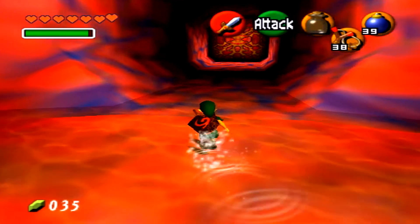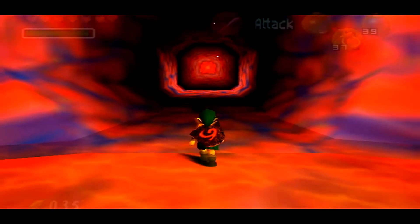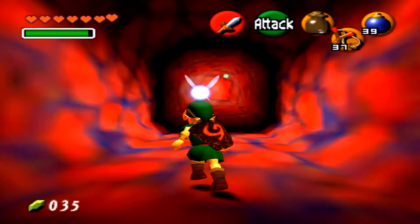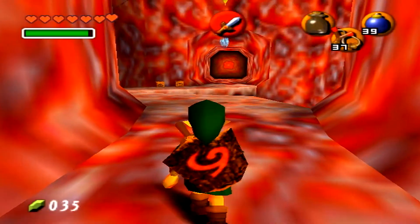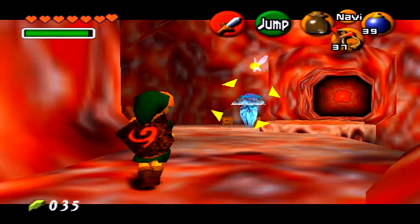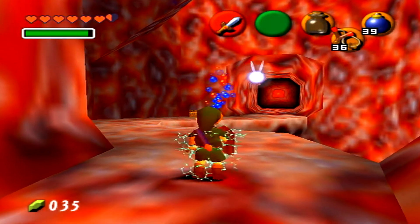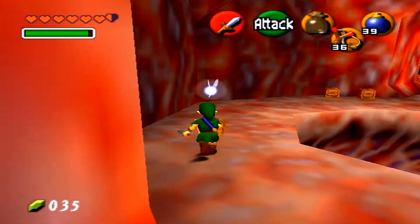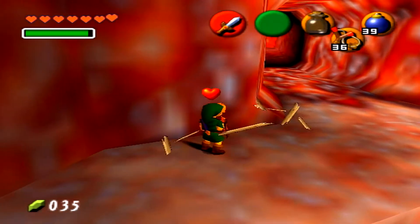We have this amoeba thing here — it looks like a Tide Pod. We shoot that and then we can go inside. We've got these jellyfish here called Beery. You don't really want to hit them too much with your sword because you get electrocuted. Shocking, isn't it?